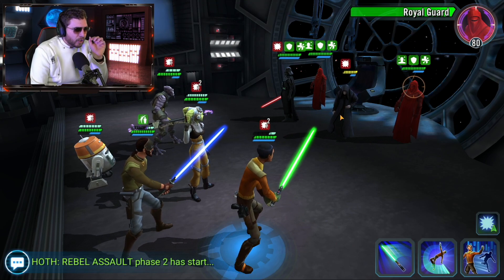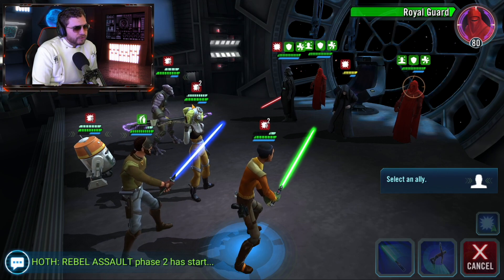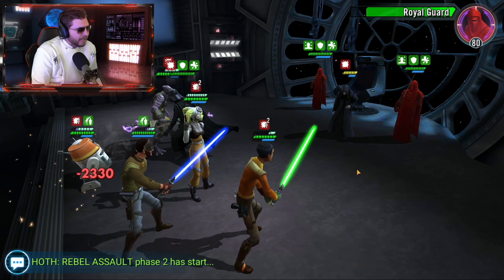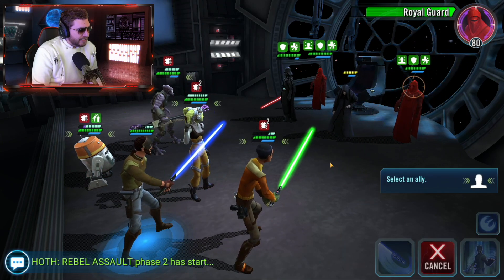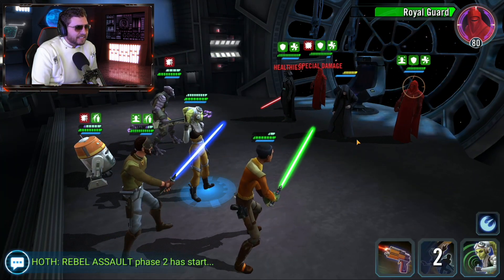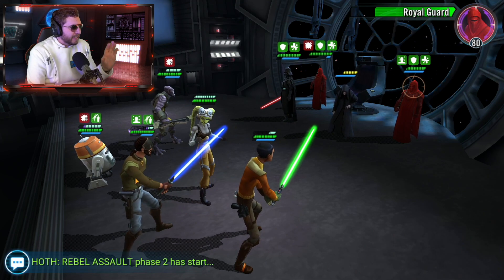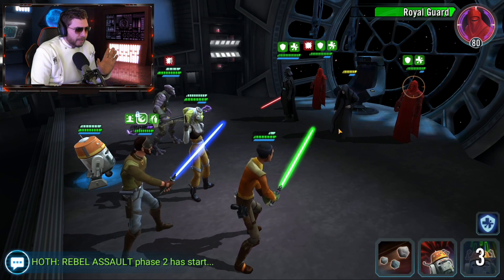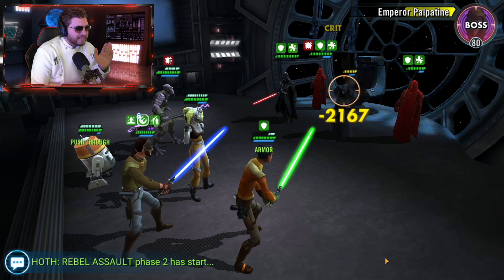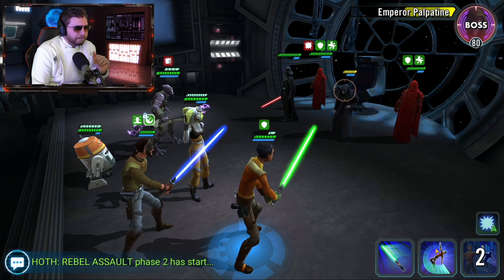We're stuck behind the taunts but Palpatine's in the yellow. I'm going to give Hera a call to assist for bonus turns — the taunts will eventually drop off and I don't want to waste Ezra's big ability. Let's cleanse Ezra here to get rid of those debuffs. He's now taunting with high tenacity so he should wave off a lot of those debuffs. I'll also give a backup plan to Kanan just in case things go south. Palpatine's still in the yellow — let's keep blitzing him.